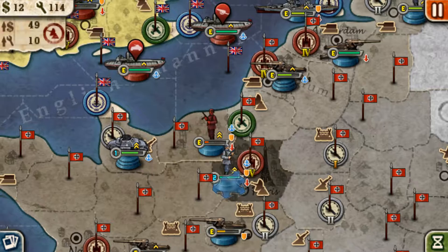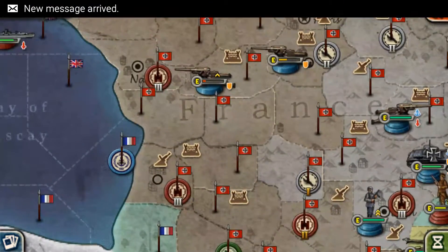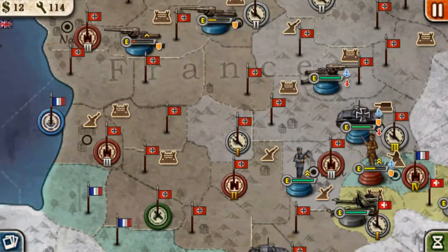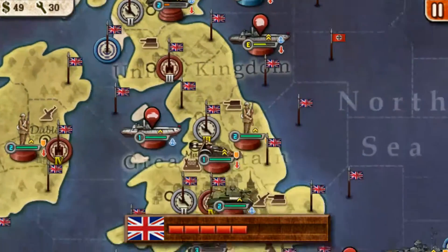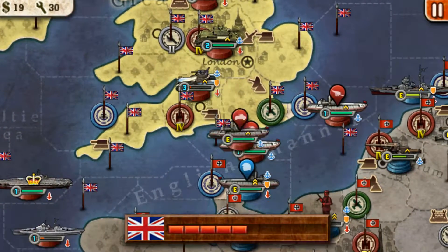With leftover money, go here and take your seaport. Now you should be looking better. Keep in mind the levels are random, so it may not turn out exactly like this.